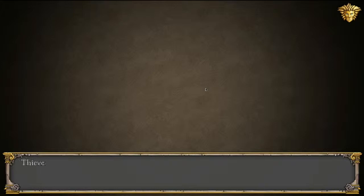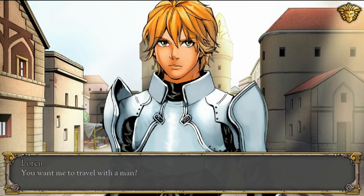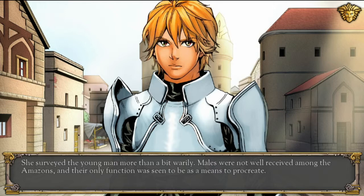Thieves are weaker than warriors and usually stay in the back row on the battlefield, though if well equipped can sustain some damage. Remember that you can use Lauren's guard action to protect any thief or mage in the back row. 'You want me to travel with a man?' I wonder if she would have had different dialogue if I was a woman — maybe they just refer to you as she and acknowledge you're female.